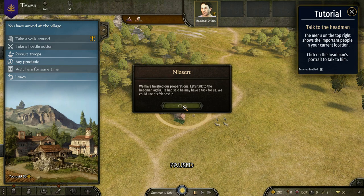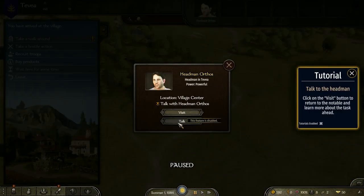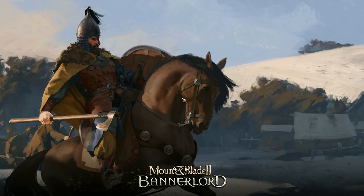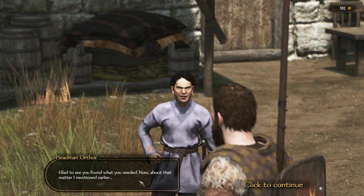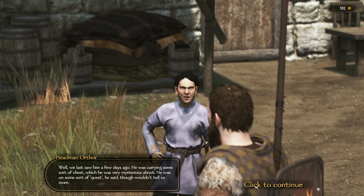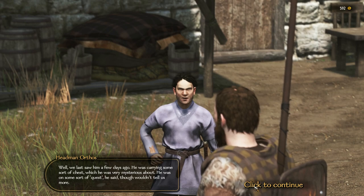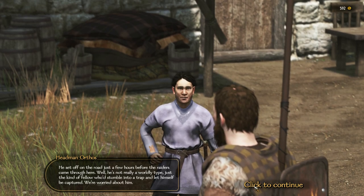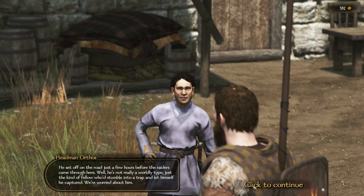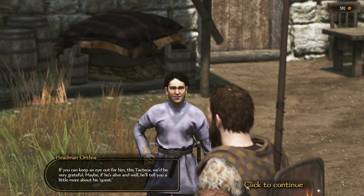Now we need to talk to the head man again. Let's click on him and visit to talk. Glad to see you found what you needed. Now about that matter I mentioned - there's a wandering doctor who comes through from time to time, name of Tactius. Treats people for free. We last saw him a few days ago carrying some sort of chest he was mysterious about. He was on some sort of quest but wouldn't tell us more. He set off on the road just a few hours before the raiders came through. He's not really a worldly type - just the kind of fellow who'd stumble into a trap. We're worried about him. If you can keep an eye out for Tactius, we'd be very grateful.